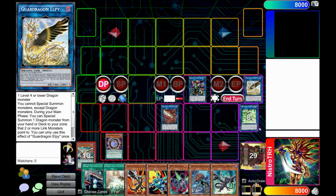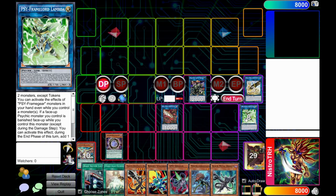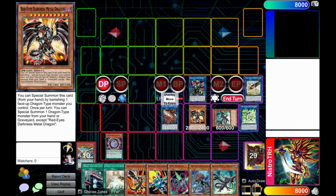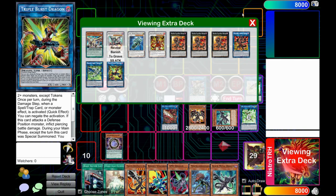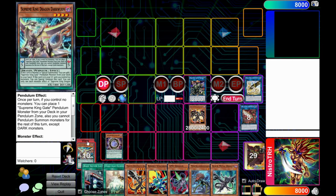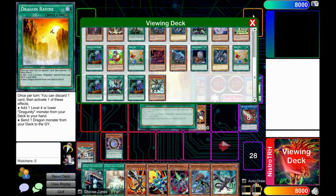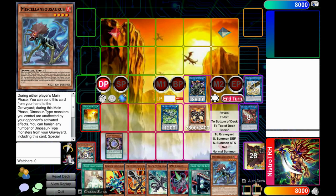Now we get to use Pisti — special summon Red Eyes Darkness Metal from the graveyard, and then Darkness Metal can special summon back Black Metal Dragon. Now would be the best time to go into the next link monster, Dragoony Knight Romulus. By sending both Black Metal Dragon and Pisti, you can go into Romulus, and by using Romulus you get to search Dragon's Ravine and add it to hand.